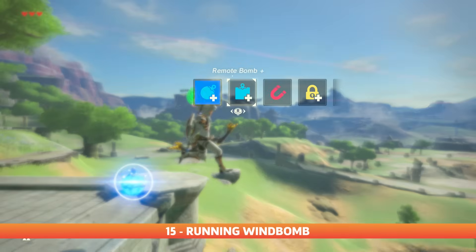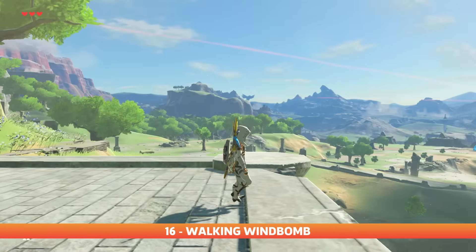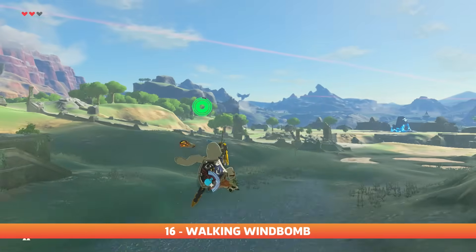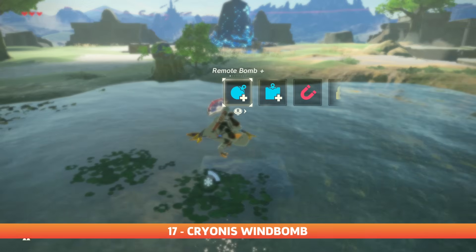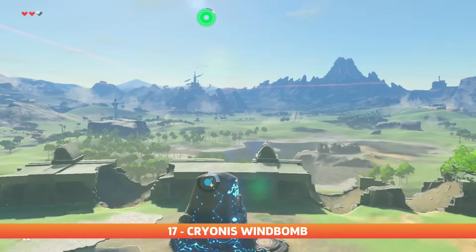If there's a nice ledge to jump off of, you don't necessarily need to set yourself up for a wind bomb. You can run or walk wind bomb right off the edge depending on your timing, and these both have different angles and speeds. A nice wind bomb setup is to shield jump off a rising cryonis block, remove the shield, then wind bomb as normal. Extra style points.